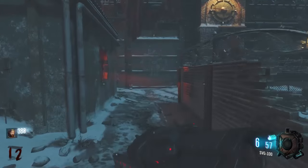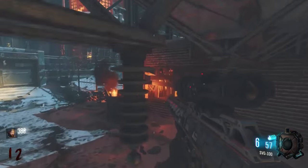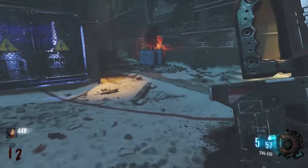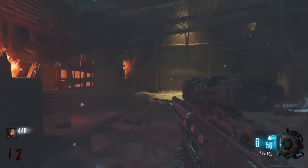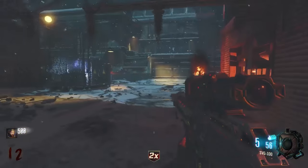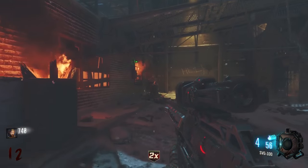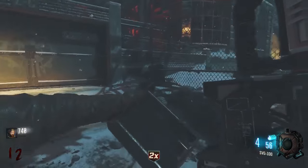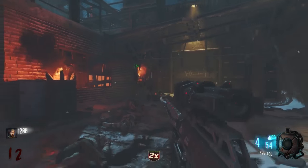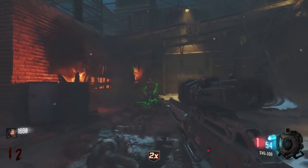The other honorable mention I wanted to throw in is the SVG. Again, this isn't really a terrible gun, more the fact that I don't know why you would use this thing. You've got the Drakon and the Locus — the two best snipers in Zombies ever. Why would you use this DSR wannabe? It just doesn't make sense to me. It's really not that bad, and honestly it's probably better than the DSR. But there's just no point to use this thing. That's why I'm throwing it in for an honorable mention.